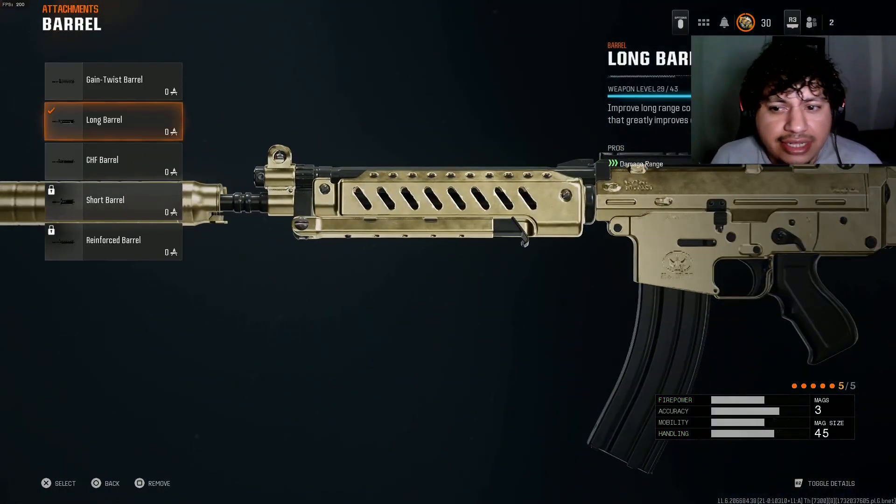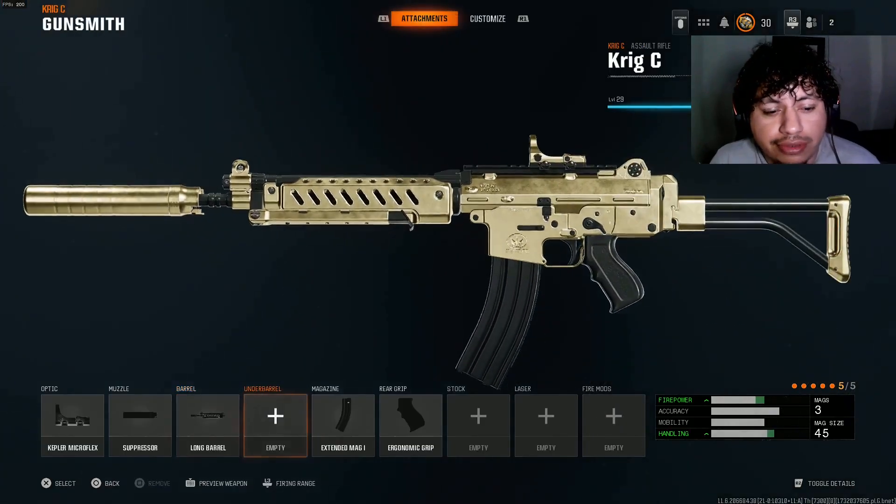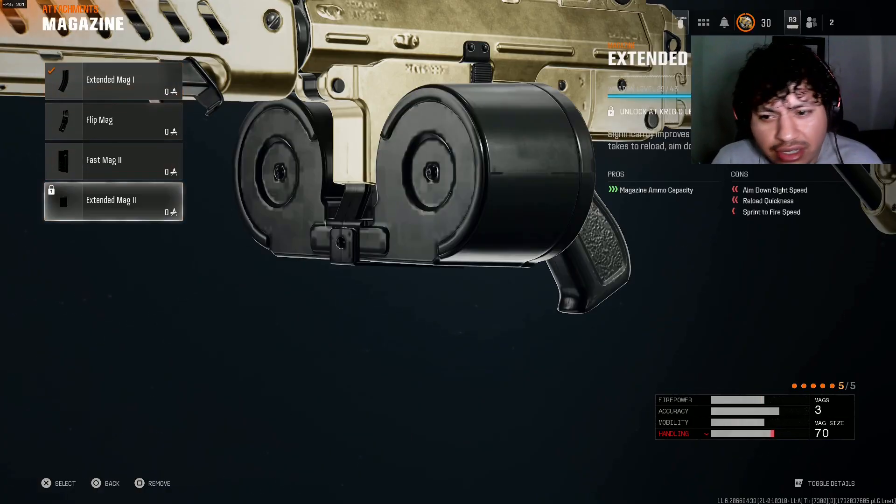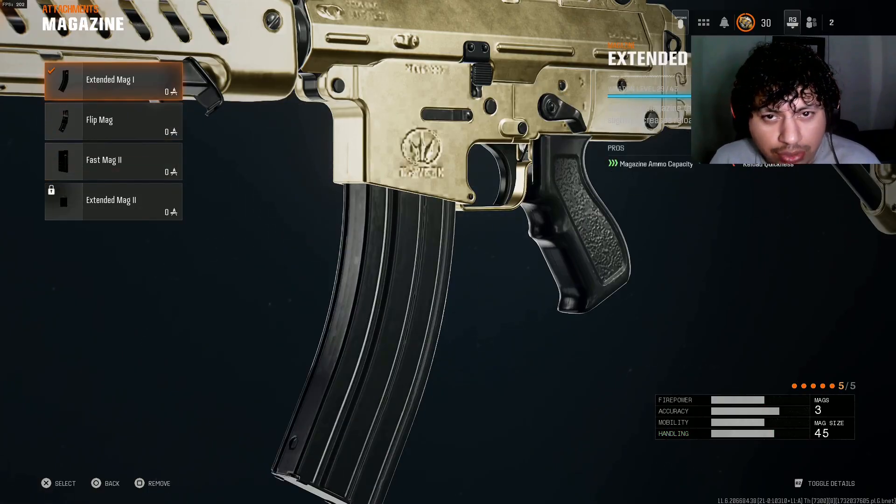For the barrel, I'm using a long barrel. It's gonna add that damage range because this gun does kind of lack some damage range, but when you slap this on, this thing just becomes a freaking god gun from range. Definitely put on the long barrel. And then for the magazine, I'm using the Extended Mag 1 — it gives you 45 bullets. You don't really need any more than that. Extended Mag 1 is just the perfect one; you got the best amount of ammo for it.